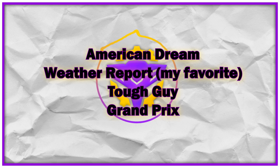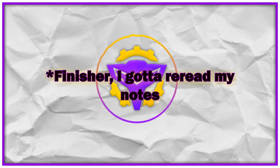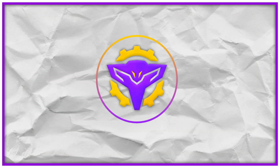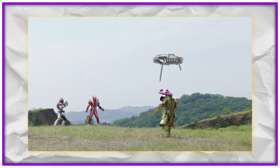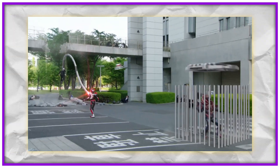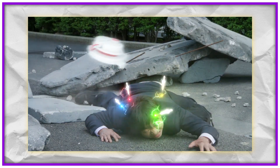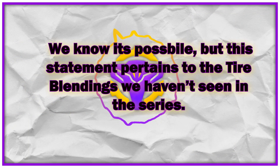The other four tire blending combos have not been seen in the series. This form's finisher is Tri Drop, which sees Drive focusing power into their leg before slamming a target with a flying sidekick. Depending on the tire blending shift car used, this can enhance or change the function of the finisher — Attack 1·2·3 would make a more powerful yet colorful version of Tri Drop, while People Saver has two variations: one sees targets trapped in an energy prison before being launched and hit by an energized punch, and another sees all three tire-specific items used simultaneously.